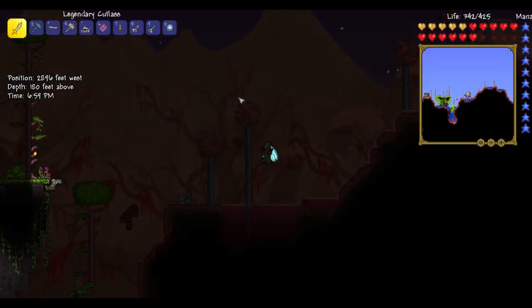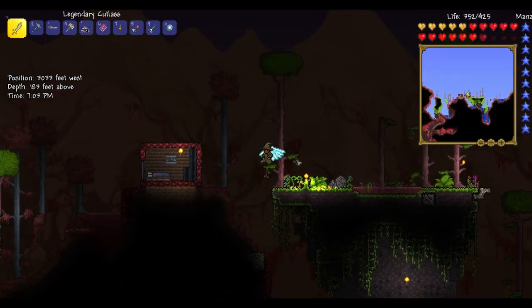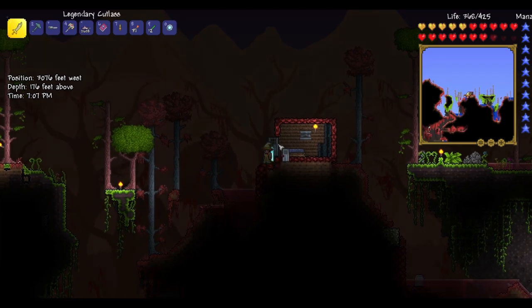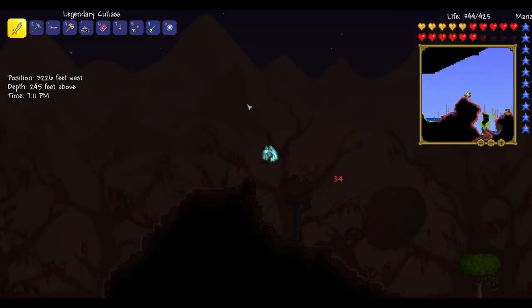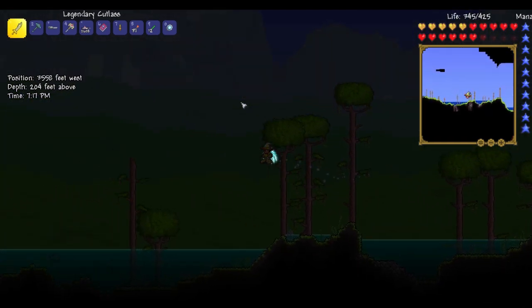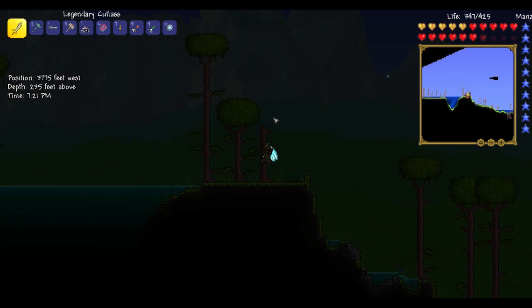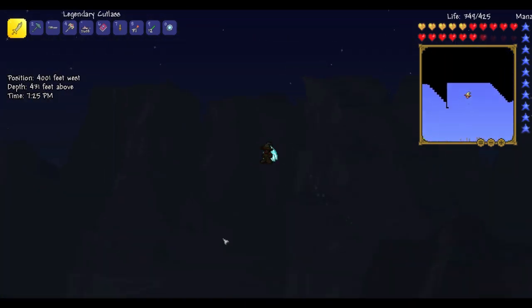Soon enough, after we defeat all the mechanical bosses, we've got this little jungle outpost right here for whenever I'm in the underground jungle harvesting or farming for gold or fighting anything, trying to get rare drops or farming stuff. I'll use that outpost for that purpose. And so this is the jungle.